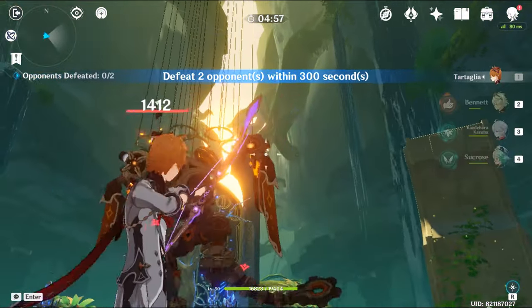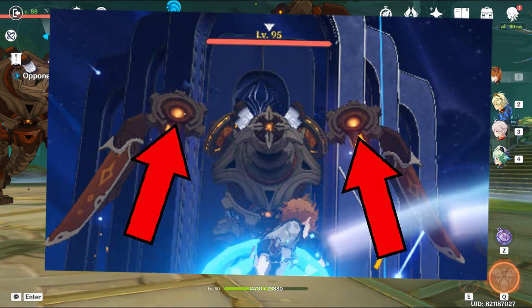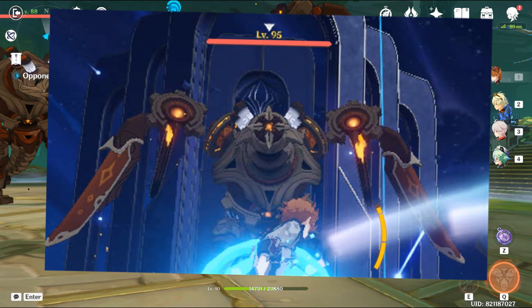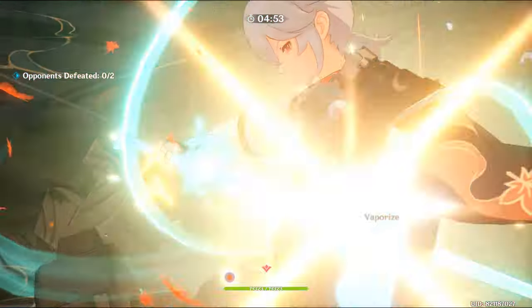You can shoot the wings of the Flying Ruin Drake to bring it down. There are two glowing circles in its wings and that's where you have to shoot it. This is how we control their movements in this new Sumeru Talent domain.